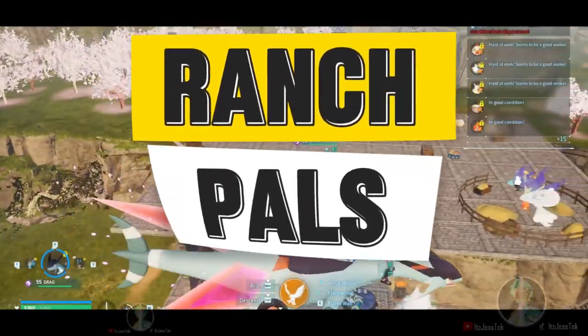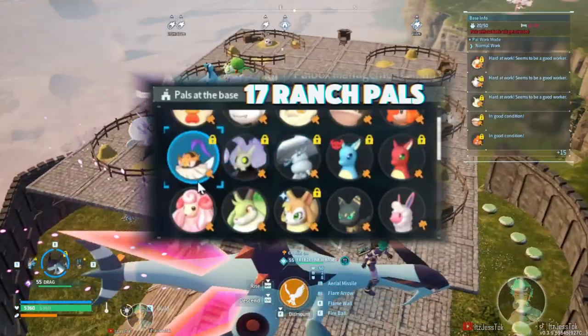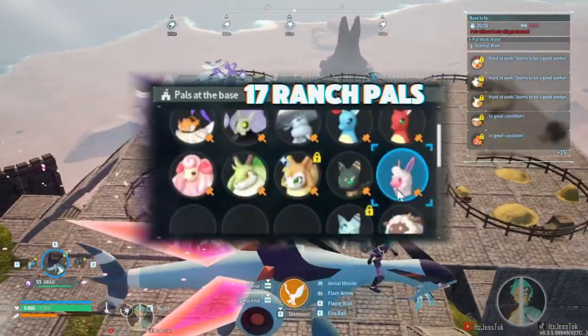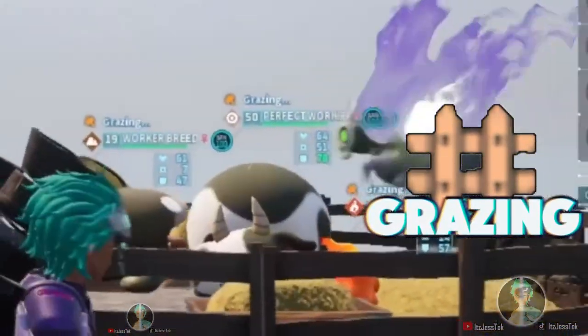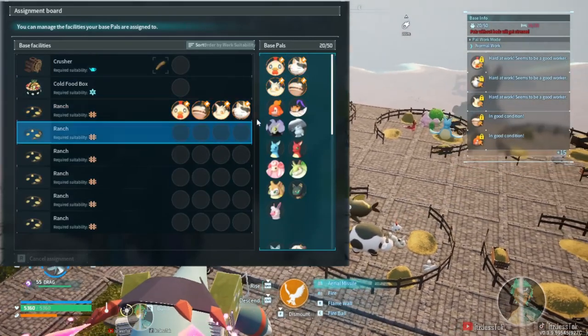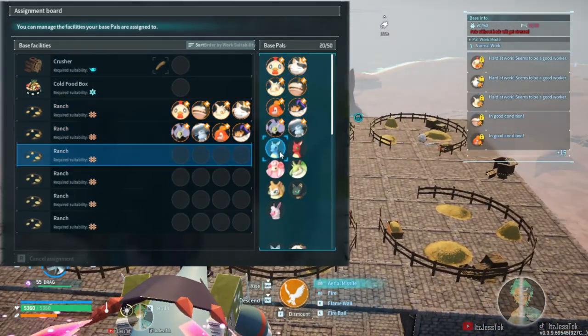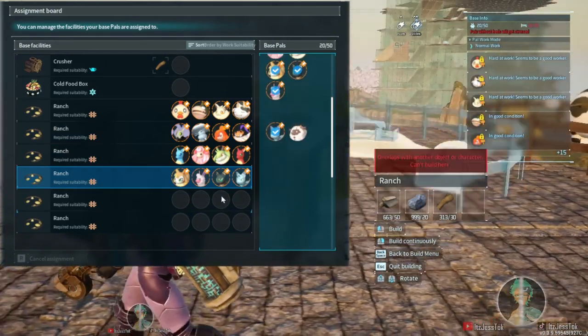Sup guys, my name is Jess. We're going to go over all of the ranch pals. There are a total of 17 of them in the game. You can slide in as many as you want inside of a base, but there are 17. These pals have the ability to graze. Grazing means that they're able to produce certain materials that you can't obtain otherwise, or you can, but they just cost a lot of money. So let's get started.